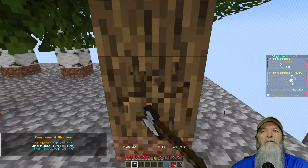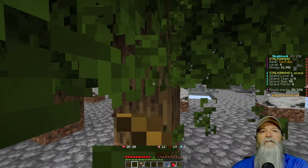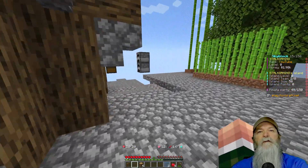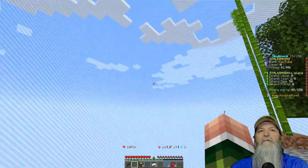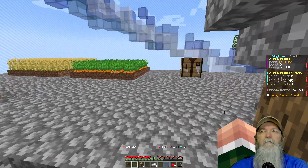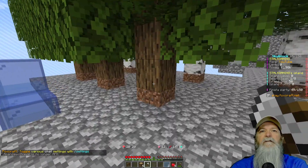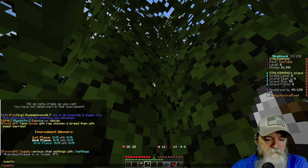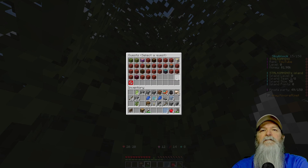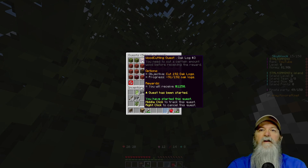Let's go ahead and chop these trees down because I do have the quest to finish these trees. And of course my axe breaks, so we're getting low on iron. Do I have sticks? Yeah, let's go ahead and make an axe. There we go, we have an axe. As soon as I get done with this tree here, let's go ahead and start the quest. Tree quest has been started — we need 101 logs.